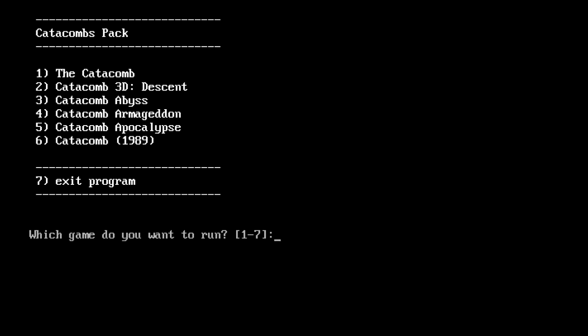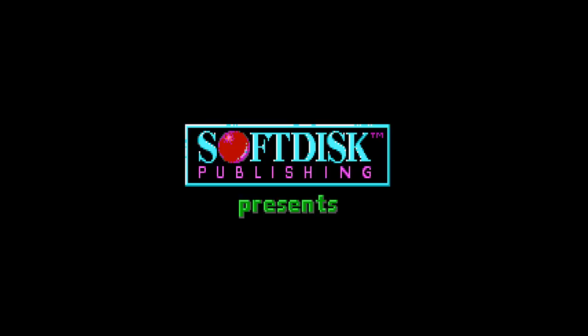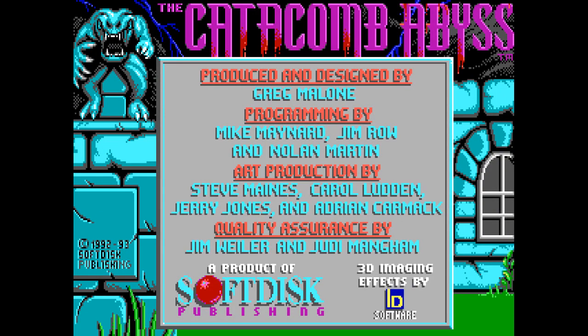Hello again, internet. Here we are with Catacomb Abyss, part of Catacomb Adventures. The three games — Abyss, Armageddon, and Apocalypse — were all part of that bundle. The first episode, which we're getting into today, was the shareware episode; the other two you had to buy. This was not released by the people who went on to make id Software, so you're not going to see John Carmack or Romero — those names were off doing other projects.